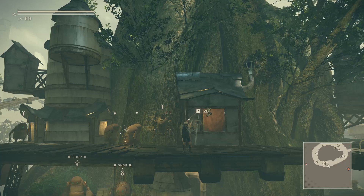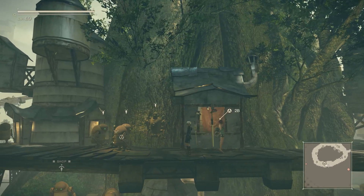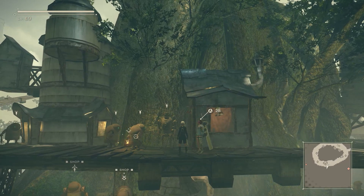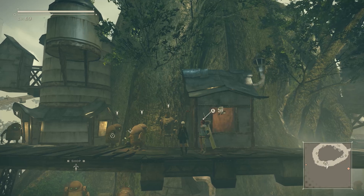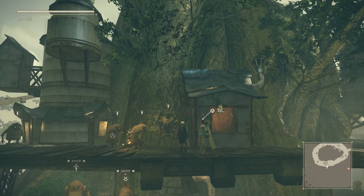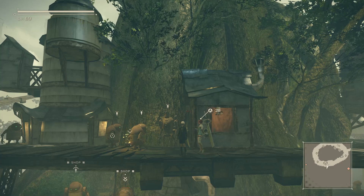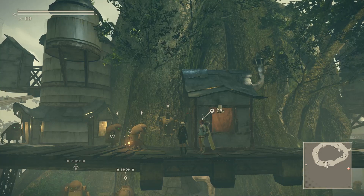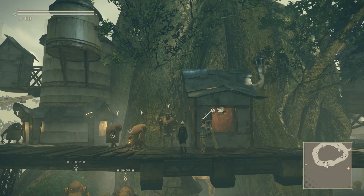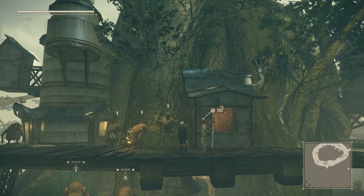Hey everybody, welcome back to the let's play of Nier Automata, where we are in chapter select mode. I haven't quite fully figured out how this works. After ending the previous episode, I ran around a bit. I realized toward the end of the episode that it was just before unlocking teleport, so that was obviously a very inconvenient place in the timeline. I still ran to the amusement park because after finishing Route C, the shop there would sell filler metal — and indeed they did. So shop inventories updating must happen across all timeline points after you reach a certain point. Good to know.